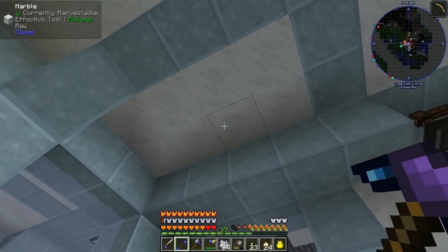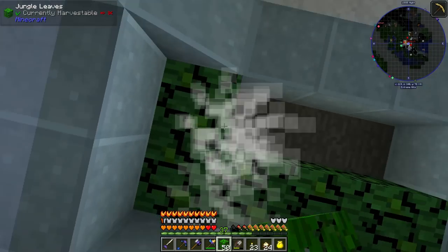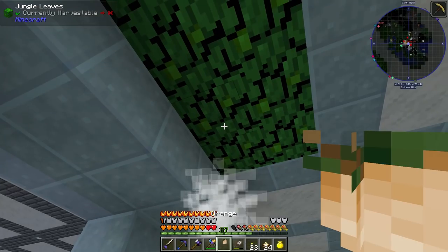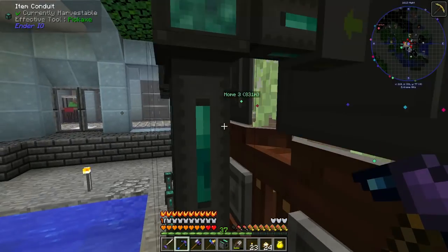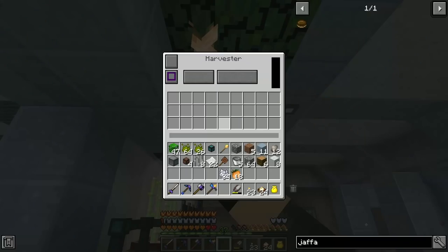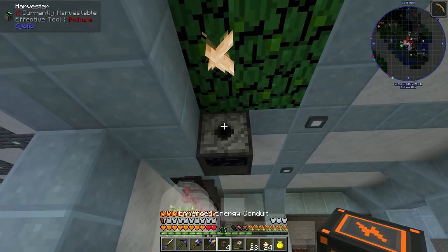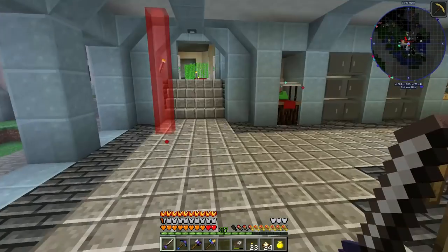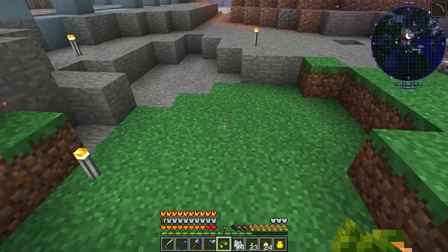We're going to set up just a small plot right up here. Remove this and put up jungle leaves, then place our orange node there. Moving our harvester to here, set to harvest a five by five area — there's the area it harvests, this entire section. Running power conduits over. I'll need a few more orange nodes, so taking some oak saplings and making orange saplings, rinse and repeat.